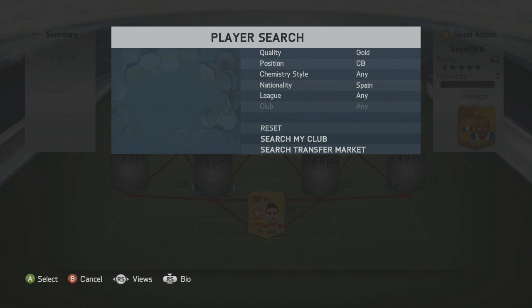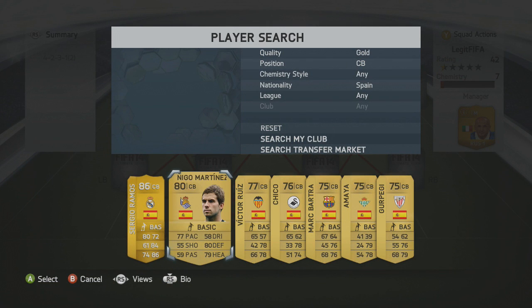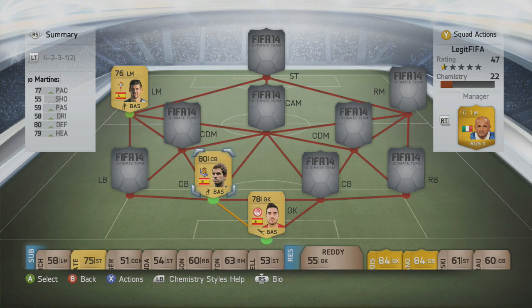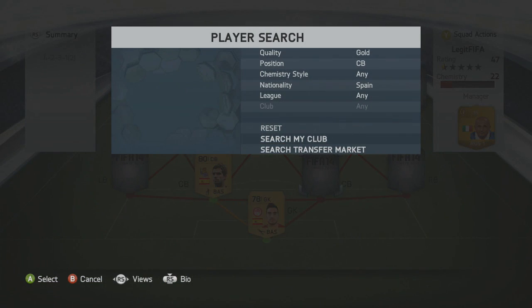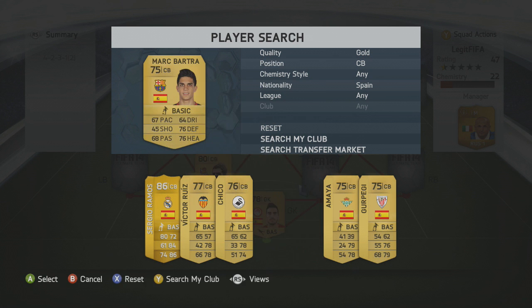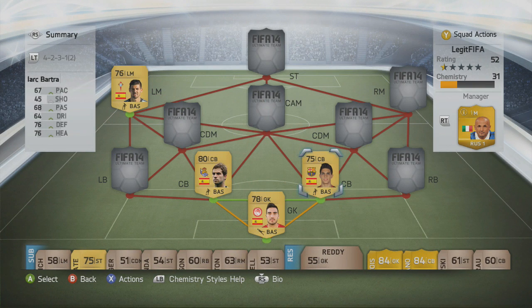On the left-hand side, probably going to butcher these names — it is Inago Martinez, 77 pace, which is the reason we got him. We paid a few K for him and he's probably one of the more expensive players in the team, but he is worth it. On the right-hand side we've got Marc Bartra, who plays for Barcelona and pairs with Pique and Puyol for a perfect chemistry link.